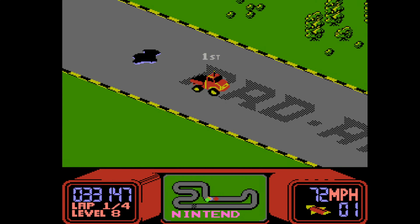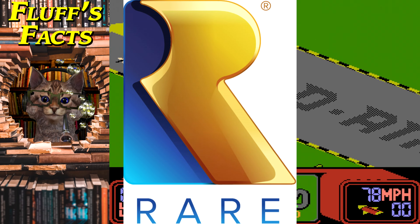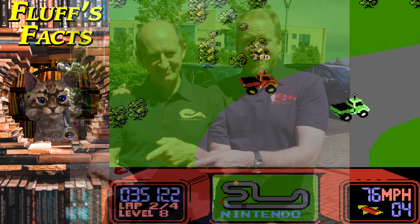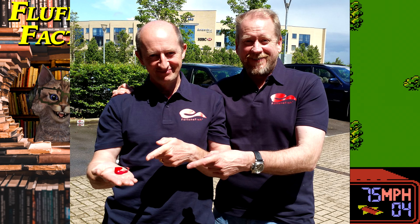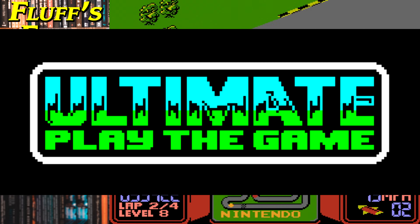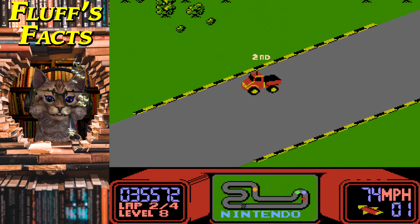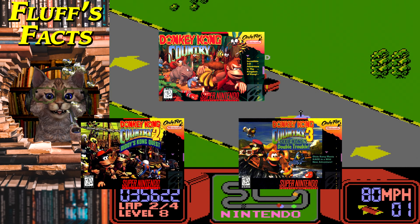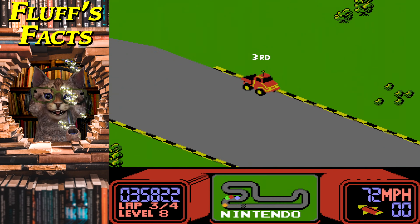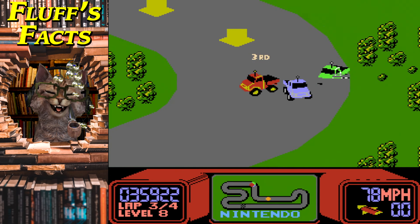RC Pro-Am was developed by Rare, a long-time British game developer known for their partnership with Nintendo before being acquired by Microsoft in 2002. Founded by ex-arcade video game developers and brothers Tim and Curtis Stamper, initially under the forgettable name Ultimate Play the Game, Ultimate evolved into Rare in 1985. Rare would go on to create a number of best-selling Nintendo games including Wizards & Warriors, Battletoads, the Donkey Kong Country series, and GoldenEye 007. Since being acquired by Microsoft, the quality of their output has dipped a bit, but the developer will always have a special place in the hearts of Nintendo fans of the 80s and 90s.